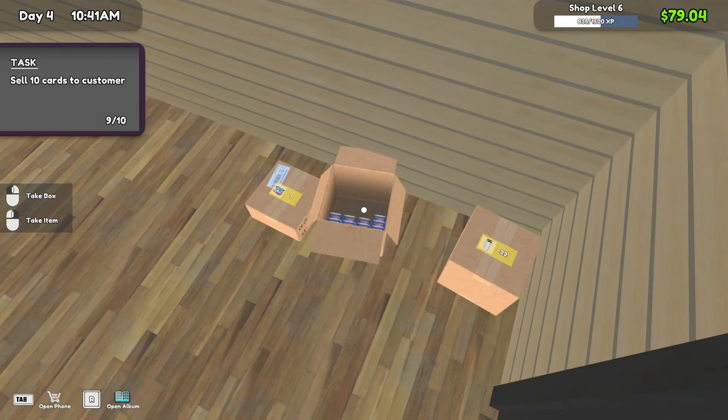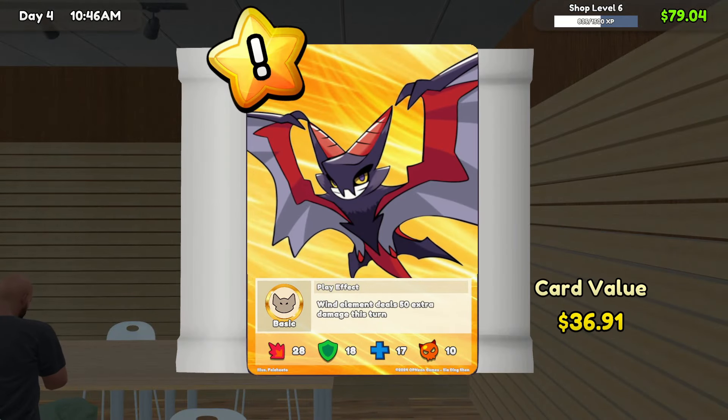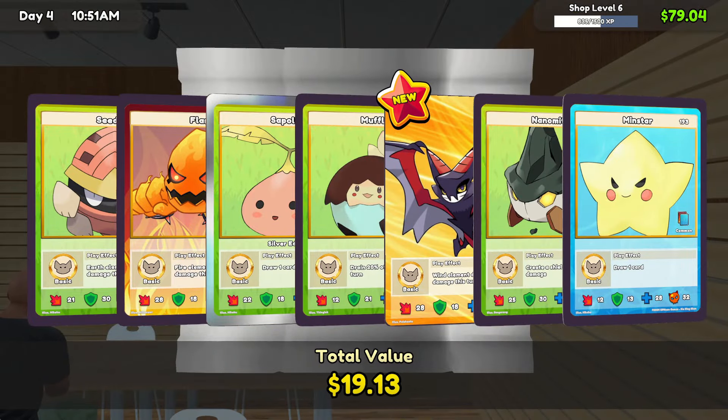Time to open some packs — let's get this going, we need some hits. Sheffrey needs some money. There we go — a $36 card! I'm just going to yell at the game, that's all.